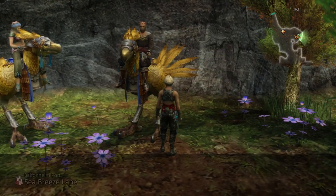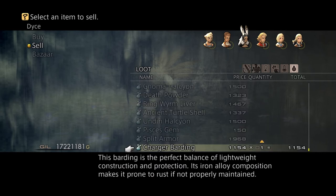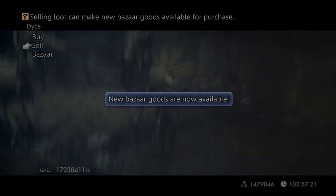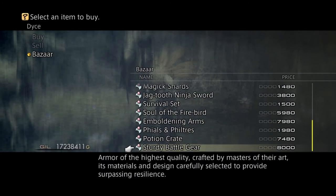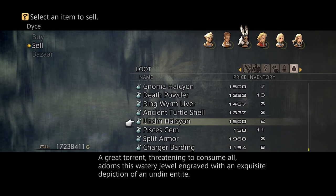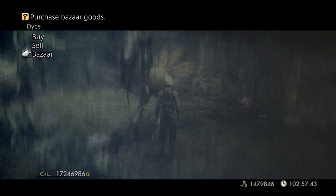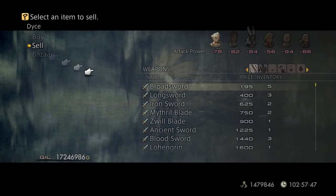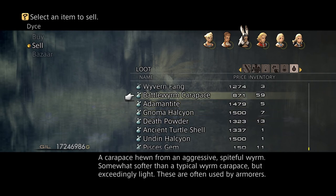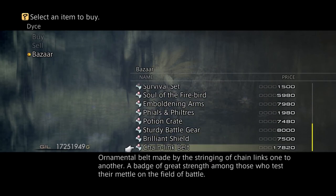Now I'm going to show you how to sell all your stuff. If you sell the charger bardi and split armor — I think you need four of these — you get sturdy battle gear which is the Maximilian. But be careful as to how you sell your stuff. I need one of these, two of these, and all three of these — that'll give you your shield, the Brilliant Shield. Now you're going to sell your death powder. Give me four of these and one of these and you get the chain link belt.